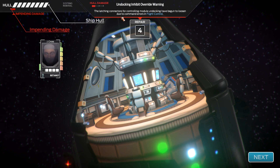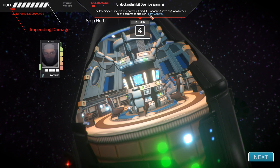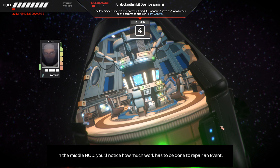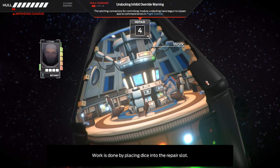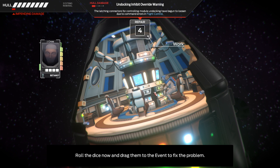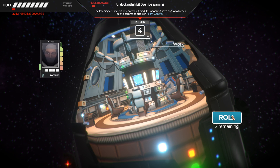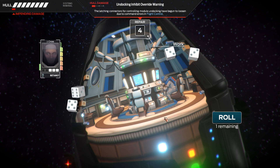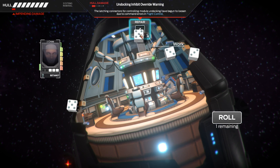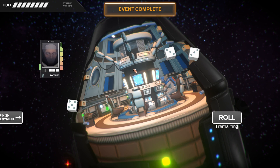The loosening connection to flight control needs to be fixed. In the middle HUD you'll notice how much work has to be done to repair an event. Work is done by placing dice into the repair slot — roll the dice and drag them to the event to fix the problem. So I need at least a four. Good — click on finish deployment to end J-Cross's turn. You need to have a roll above that threshold.